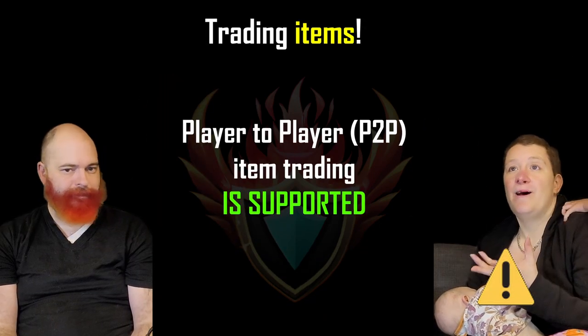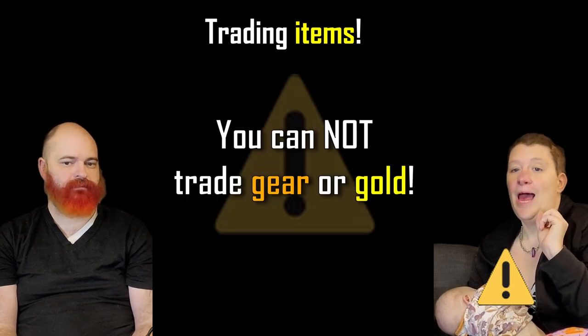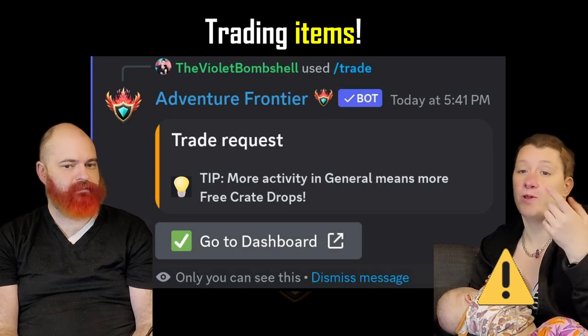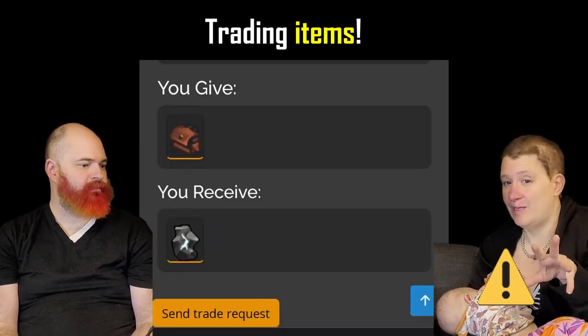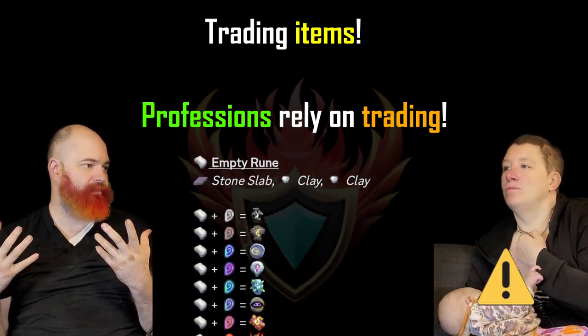Trading — something we don't have in Epic RPG, at least not like this. This is a new mechanic for me: player-to-player manual trading of items. You trade items that you get through your professions, but you can't trade gear and you can't trade coins. You initiate a trade using the trade command, which prompts you to load your web browser and go into the game's dashboard. We'll go into the dashboard in another video. Trading makes professions a part of the economy.